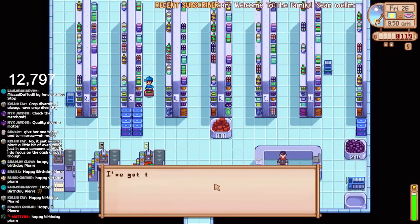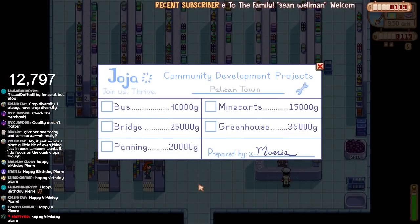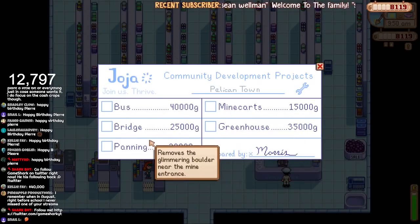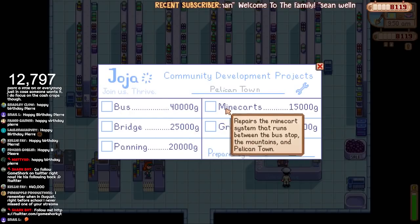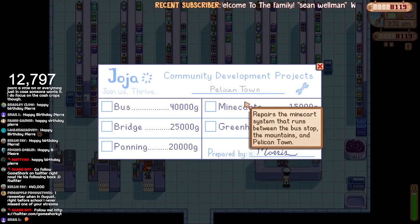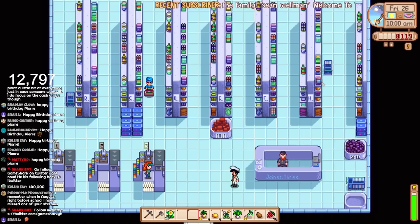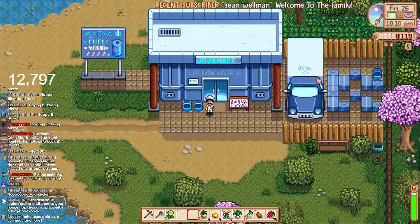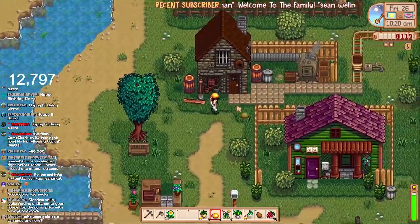Let's go check these out at Joja. I've got the Joja Community Development form right here. The bus is 40,000 gold! I think that is the same amount as if you did it yourself through the community center. We can just get it as soon as we've got the money. The greenhouse we might want. Minecars, bridge and panning we don't care about. So we need 40,000 gold — I think we're going to get a chicken coop first, then save up for that, and then once we've got the bus repair we can focus on the house upgrade. That's going to be the plan. Joja sucks but it's going to be easy for this series.